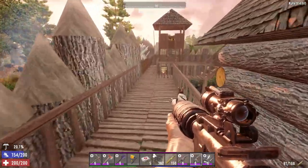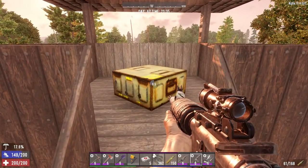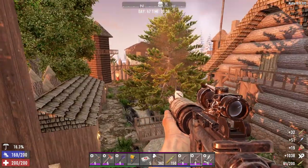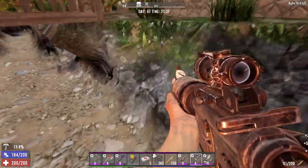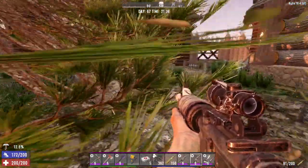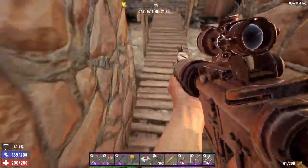In this other tower back here there's another munitions box, so if you find one of these traders make sure to hit up both munitions boxes — easy loot. Also, there's a well here.